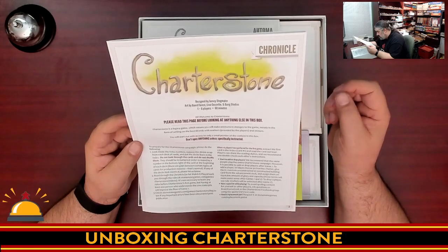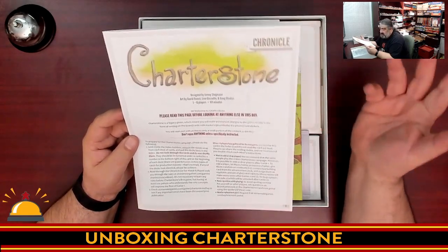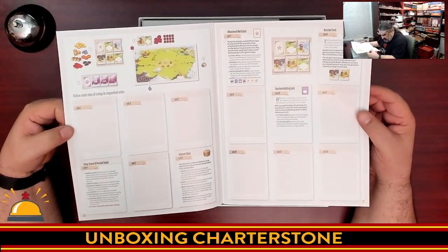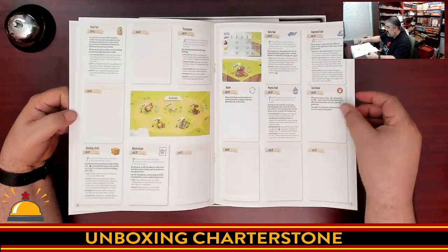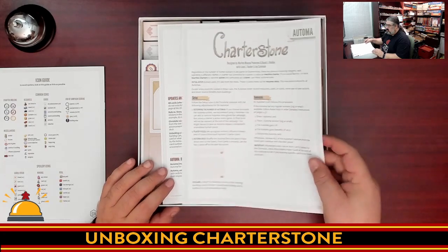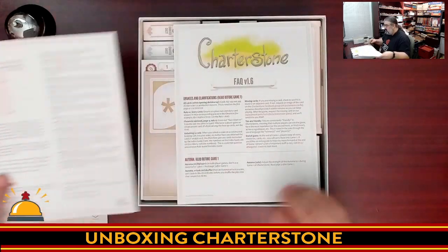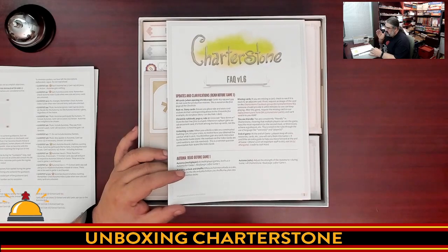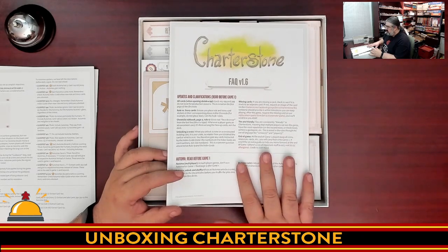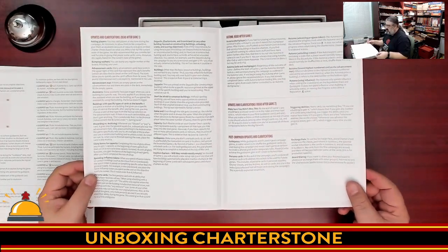They recommend the same people play the entire campaign, however it is possible to add or drop players. If you have a question while playing and don't want to spoil content, ask on BoardGameGeek or the Charterstone Facebook group. We then have the Chronicle, which doesn't have a lot of rules in it yet — there's some setup but a whole bunch of gaps, which is kind of cool. We also have the Automa, which is Stonemaier Games' solo rulebook, and version 1.6 of the FAQ — this is awesome.